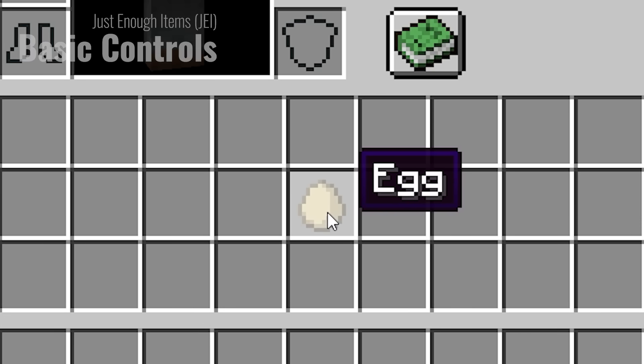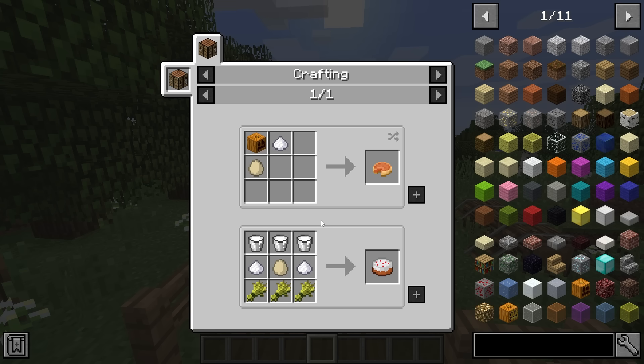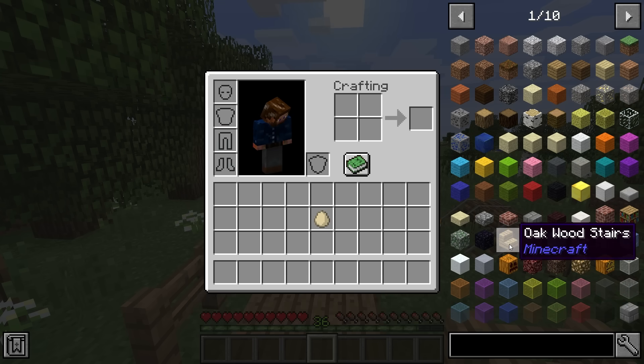When we open our inventory we can see a simple egg. If we hover over this item and hit U on our keyboard, we can see what items are needed to craft other recipes that utilize the egg. This is a great way of showing usages.